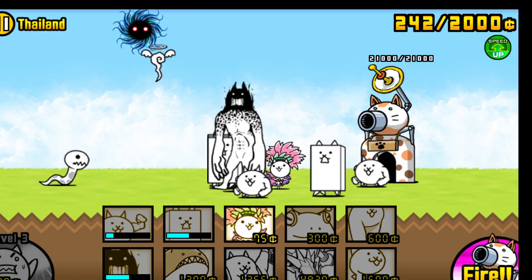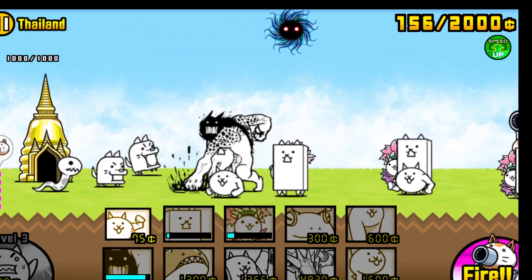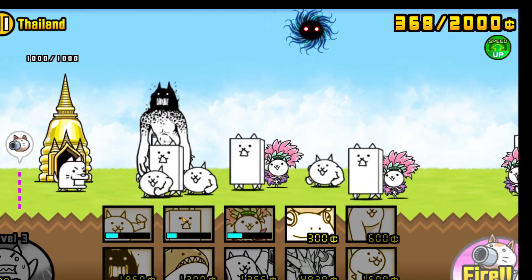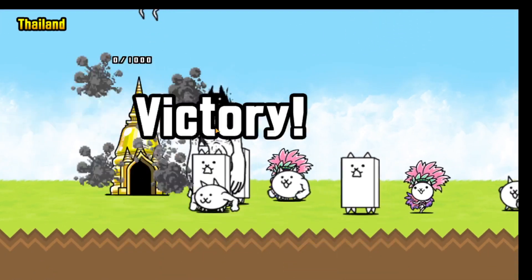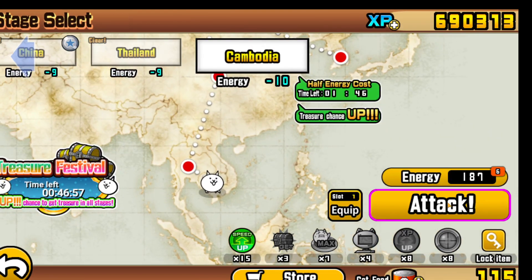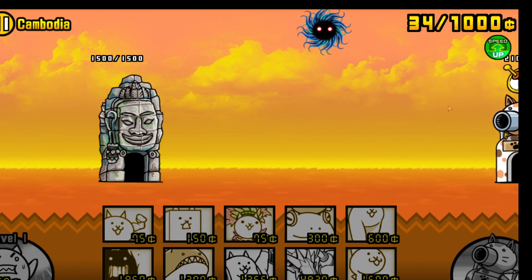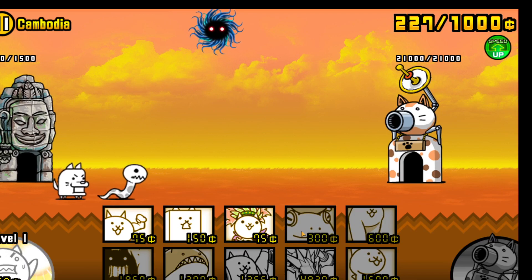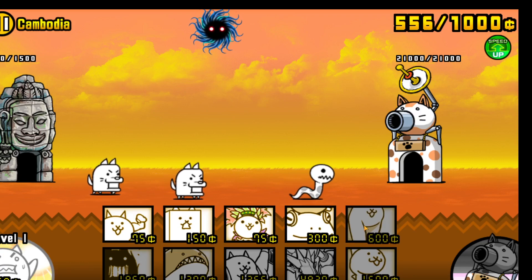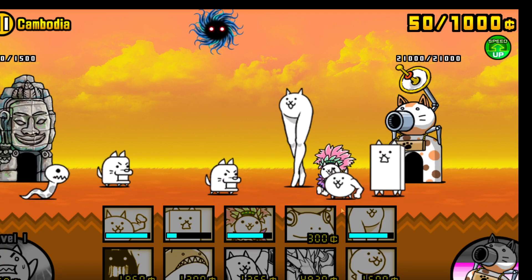I also unlocked some new units, but we'll be covering that later. Let's just keep on going. Titan Cat is a pretty good unit. I don't understand the back mace — it kind of looks like it has hair on the back, which is a bit creepy. No treasure — strange. You can do the treasure festival. Maybe my luck isn't as good as I thought. Our initial 1,000 cash is only enough to get a few units.